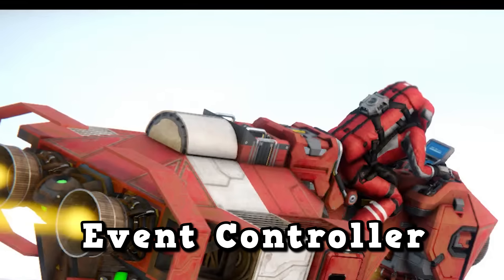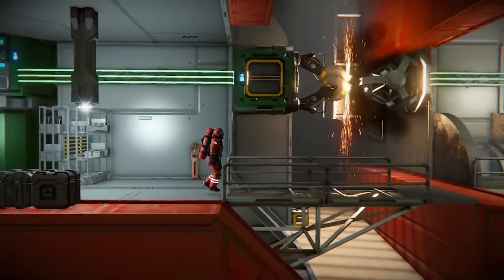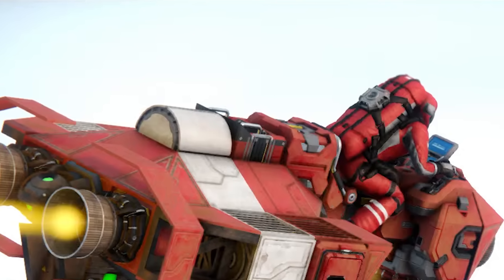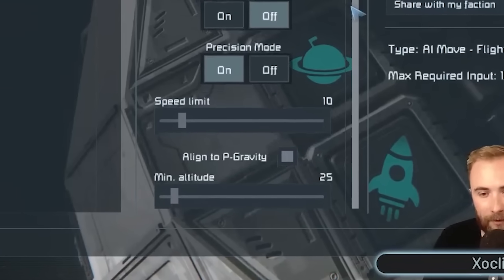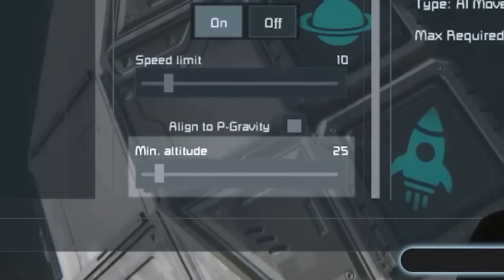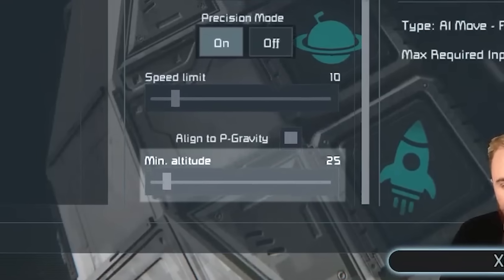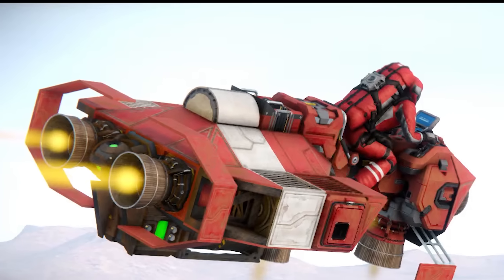The block in the middle of this ship is the event controller. Whilst the name was confirmed after this teaser, we've actually seen it before in a previous teaser posted on Keen social media, where we saw it could detect lots of different conditions and activate other blocks based on those conditions. So what is it doing on this ship? Potentially, the event controller is aligning this ship to gravity so it doesn't roll over while flying — or it could detect altitude and override the thrusters automatically to keep you at a set altitude. As this is some sort of hover bike, that would be very useful, but as always, we'll have to wait and see.